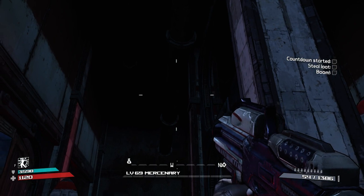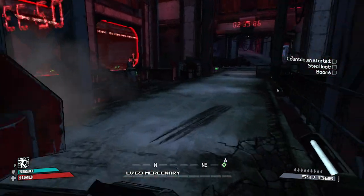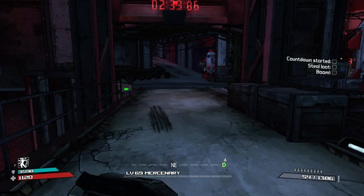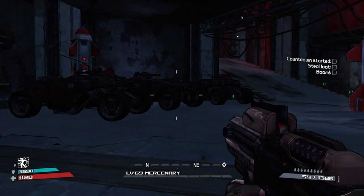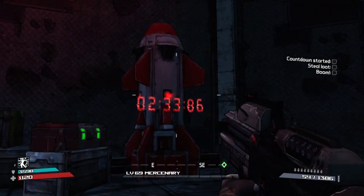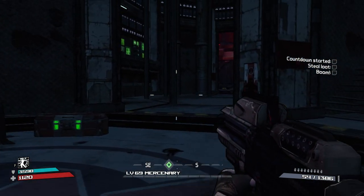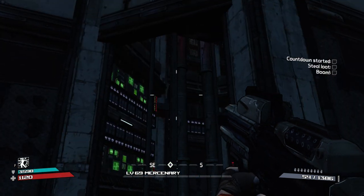You drop into this zone, exit right there, cross this little bridge, and you have nine red doors here that we will check later. Then you reach a spot with armoured vehicles from the Lance, and just up there you have this little room with the bomb, a frozen countdown, and three red chests and one Lance chest.